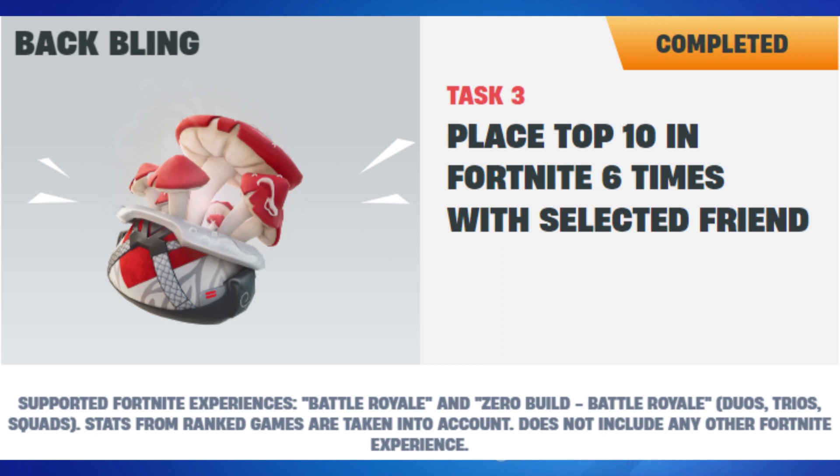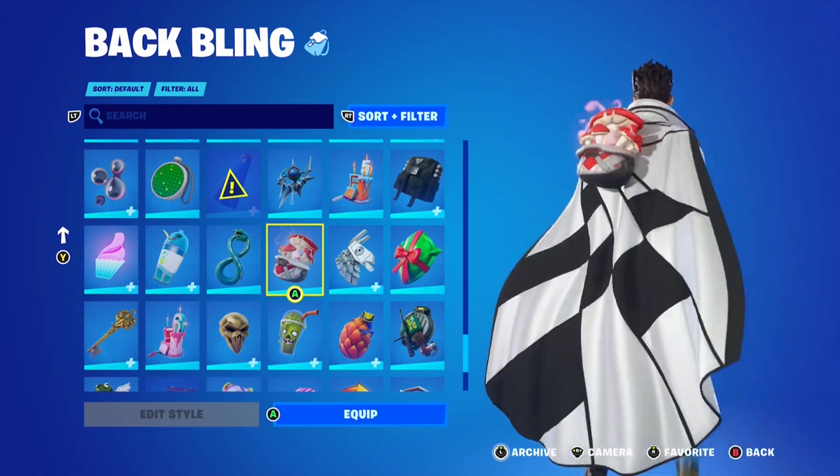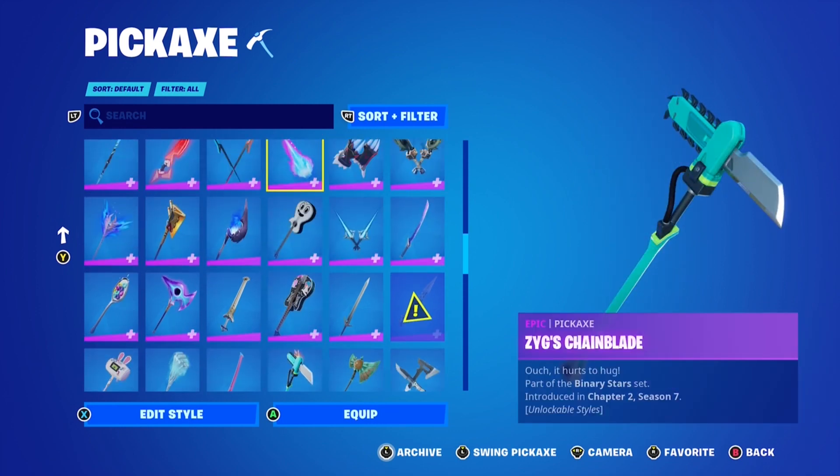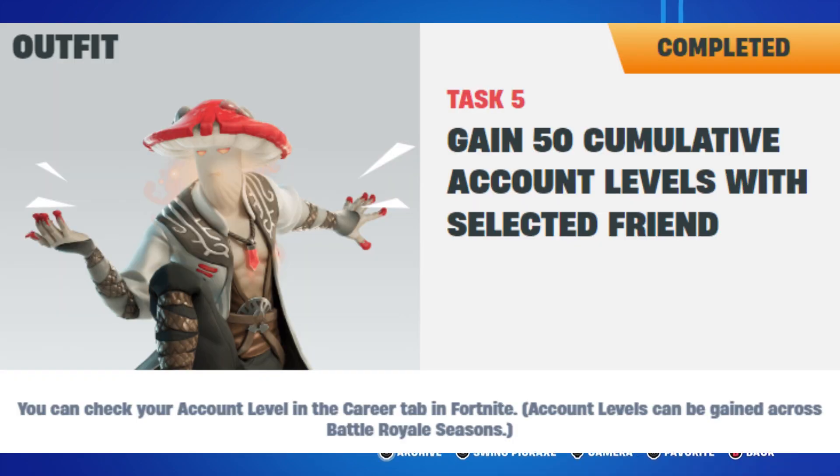Task number four is the pickaxe. You need to eliminate 45 opponents in Fortnite with the selected friend. This has to be the same selected friend, and you have to do this in battle royale and zero build — duos, trios, and squads. All other Fortnite experiences do not count.